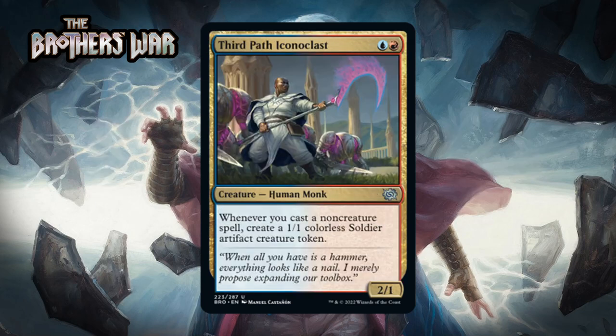Next up it's Third Path Iconoclast, which for a blue and a red is a 2/1 human monk at uncommon. Whenever you cast a non-creature spell, you create a 1/1 colorless soldier artifact creature token. I always love blue-red prowess as a deck and this is an impressive payoff — basically a gold version of Young Pyromancer. It's harder to cast than the Pyromancer but counts all non-creature spells, not just instants and sorceries. Keep that in mind: the payoffs in blue-red almost all say non-creature spell. This can generate an army and make all your spells significantly better. I'm giving it a B.